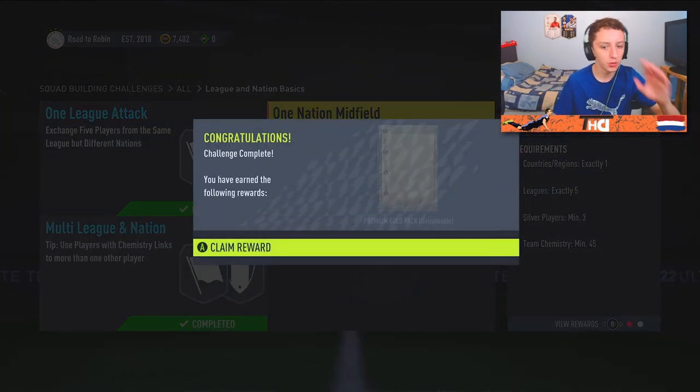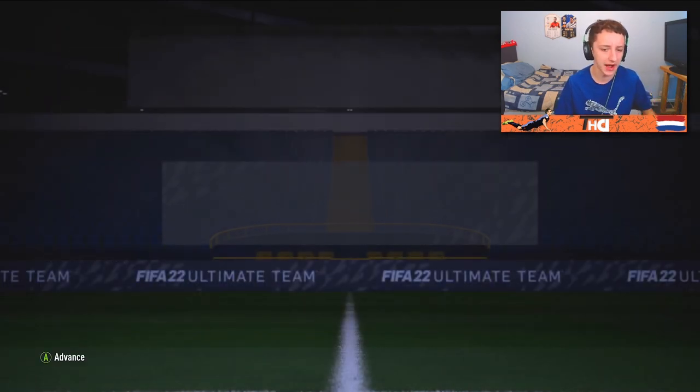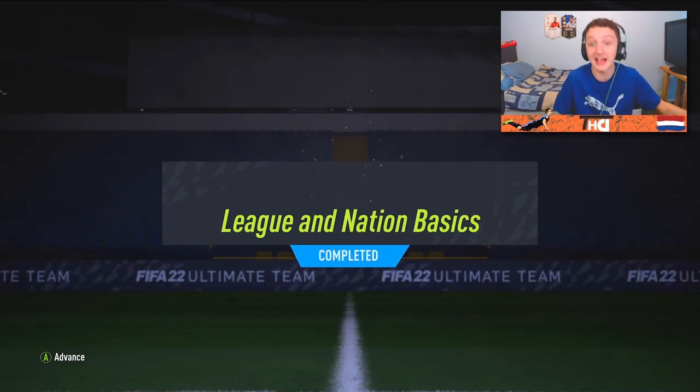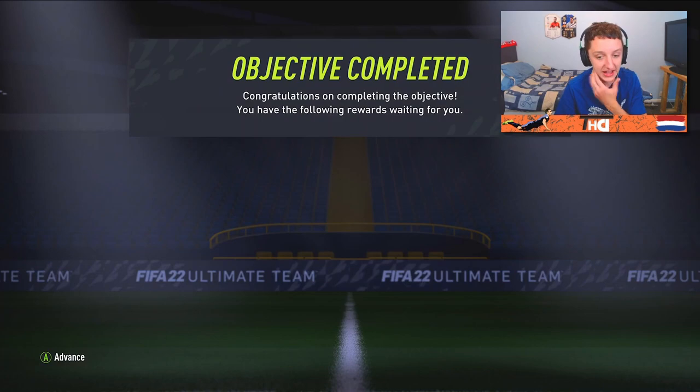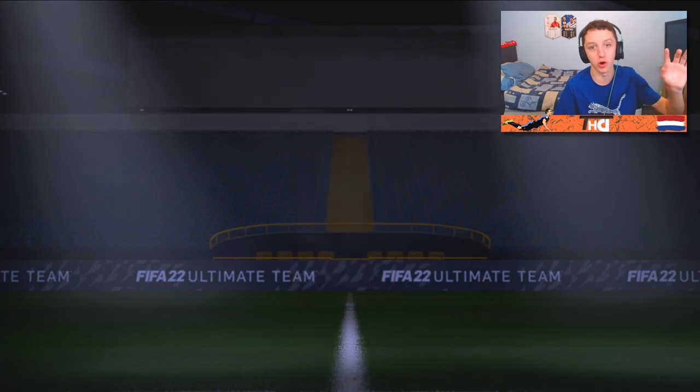That is finally the basic SPCs complete. We did have to fork out 2K, 950 coins, and 2K for Chongy Boy as well - so that's a total of about 5,000 coins on this SPC to get an untradeable pack. I know it's a little bit of a ball. But we do get a tradable mixed players pack as well and the foundation is complete. We have completed officially the first episode. We got another gold pack as well to end off today's Rotorobin episode.